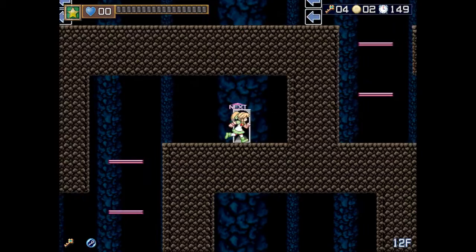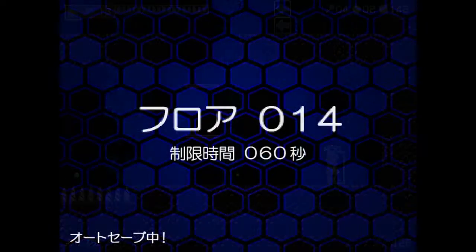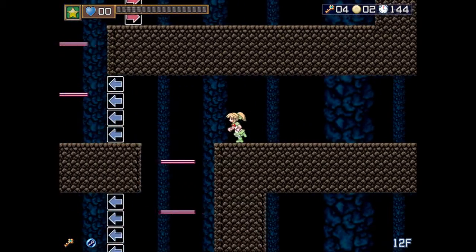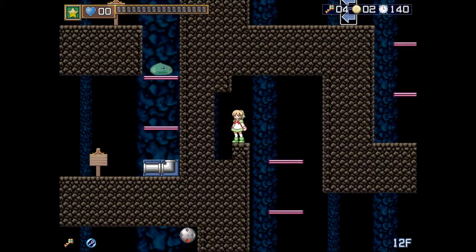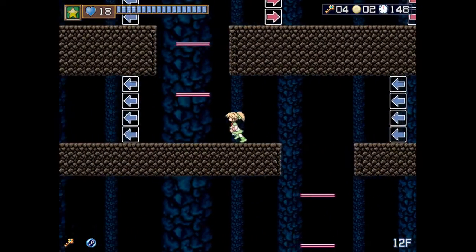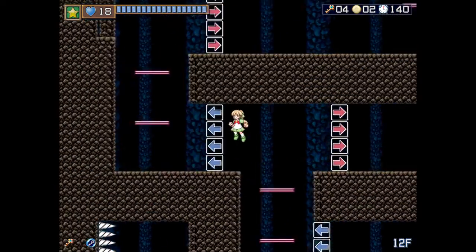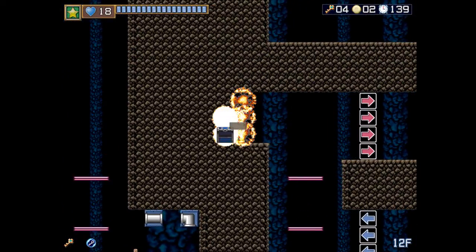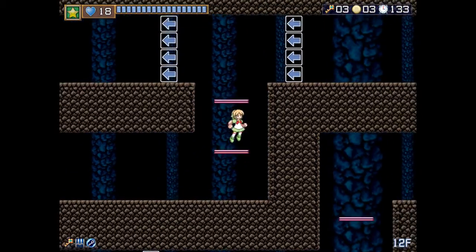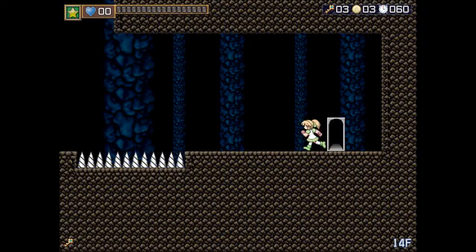So we'll use our trusty death teleport. For the most part with the dash, you don't really want to be moving quickly because you're going to run into stuff, but it can be convenient when it wants to be. That's the first instance we've seen of spikes that disappear when you jump into them — you can assume those will show up many times. It's a nice change of pace from the spikes that kill you when you jump into them and the walls that turn into spikes when you jump into them.